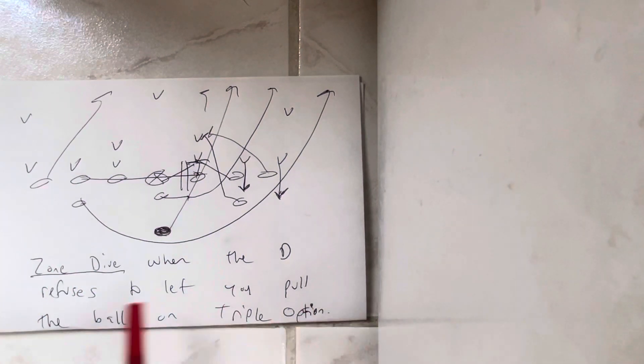You want to run zone dive when the defense refuses to let you pull the ball in triple option — that's the bottom line. That's why it's the number one play in the offense. That's why in the first two games of 2021, Army ran it 38 times, and Air Force ran it almost 15 times against Navy in their win against the Naval Academy.